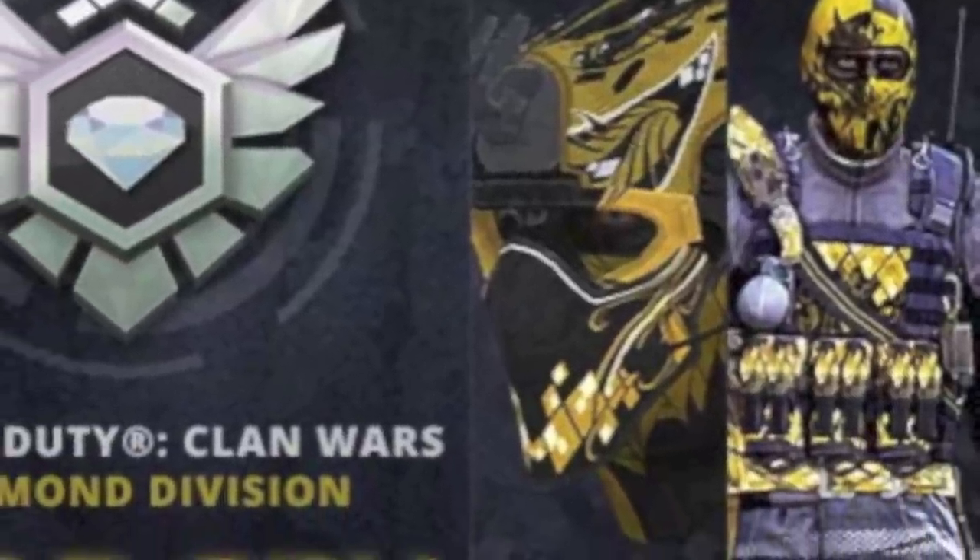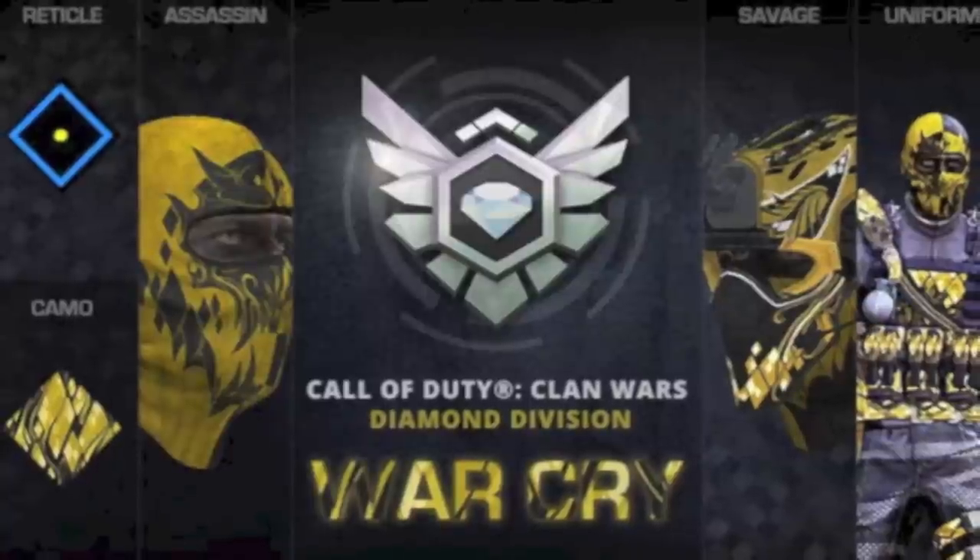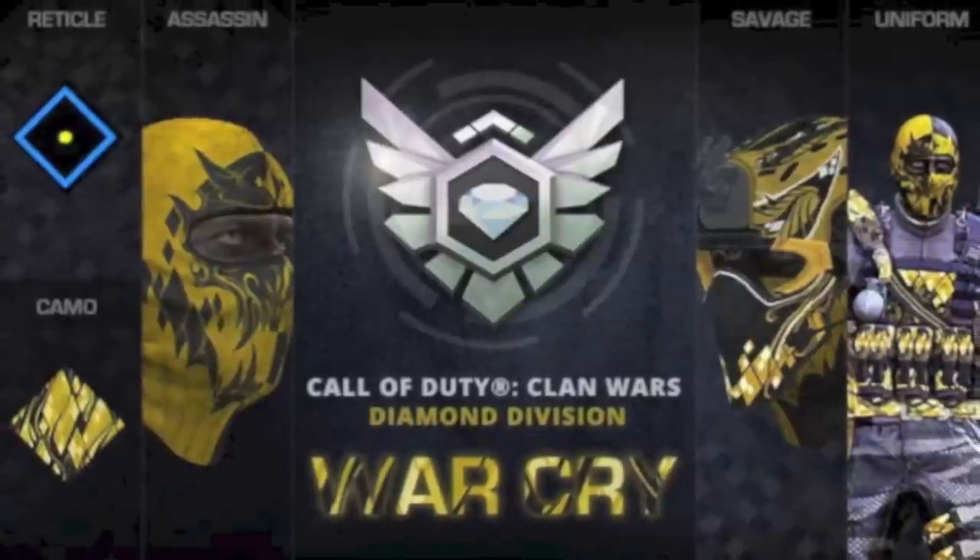Last but not least, there is a brand new uniform. In order to unlock it, you have to win three Diamond Division Clan Wars. Over here you can see all the unlocks together in one image.